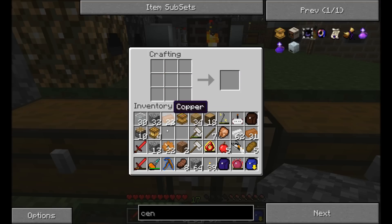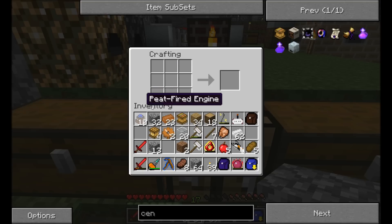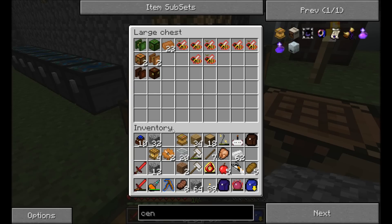Hopefully I did all these calculations right — judging by that, it looks like I did. The only things that don't need power are apiaries, which is kind of nice. So now, just toss these back in here — what we're going to do is place all of these wonderful machines.